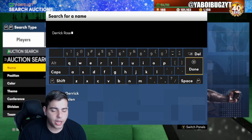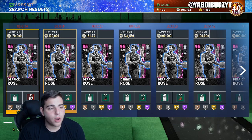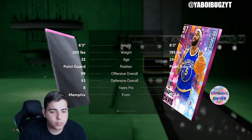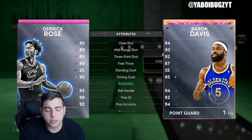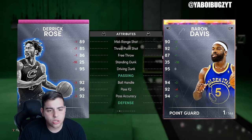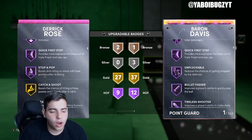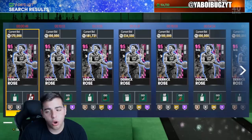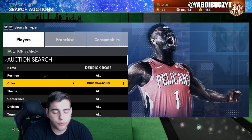Now we're going to go over Derrick Rose. For all the people that don't have Baron Davis and Dwyane Wade, they're going to buy D-Rose. D-Rose for around 170K is an absolute steal. This card has potential to go up to 200-plus K. Even if he hits 190, you're still going to make MT — it's worth the gamble. You just got to get him for the right price. Derrick Rose is going to be an amazing buy. His offense and the hype around D-Rose — you know how it goes. Trust me, this card is an amazing player, especially if you have some Hall of Fame badges to throw on him.